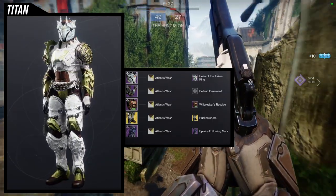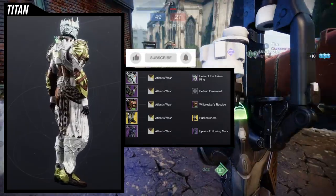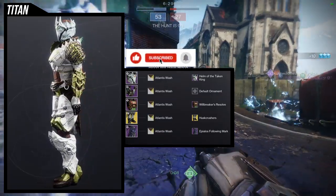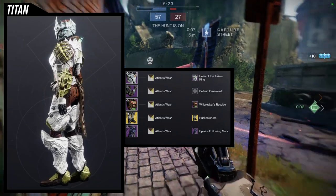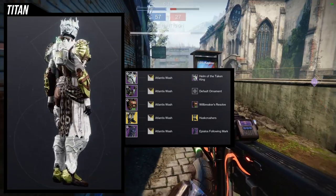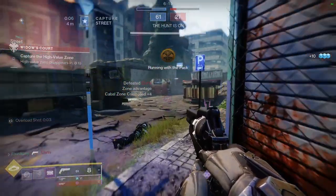All of the looks I'll be showcasing use the Atlantis Wash because it looks really good — it's the closest color I found. My only gripe is that the Atlantis Wash on the Helm of the Taken King doesn't turn off the glow completely. You'll see it's actually a blue-white instead of the actual white the other armor pieces have. So if that bugs you, I'd just say switch out the helmet for something else — maybe the Oryx-themed helmet from the Taken King raid.